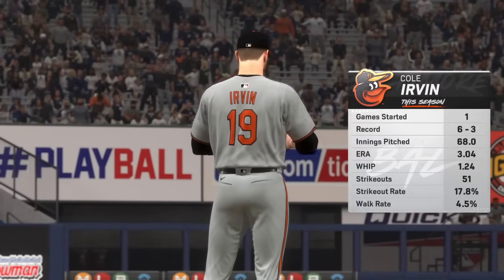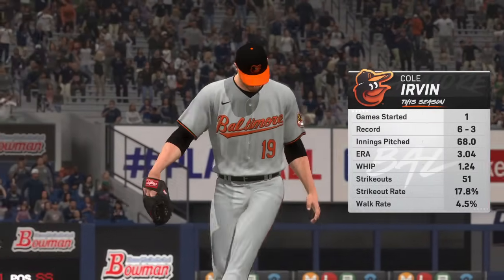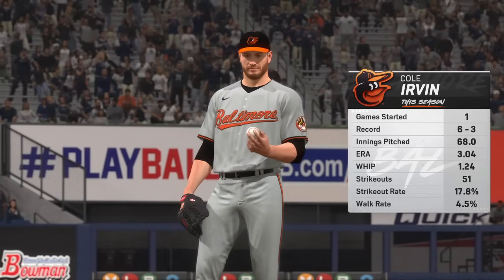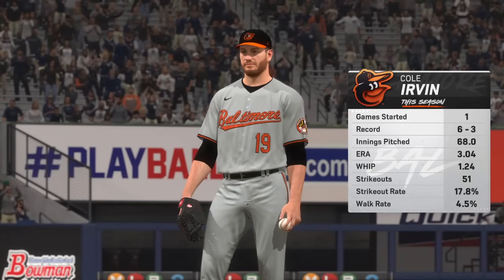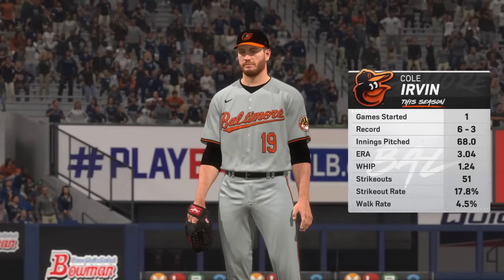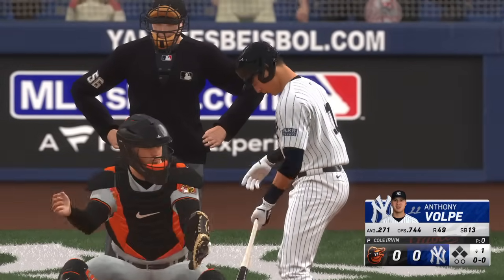Back in New York, and getting the start for Baltimore, Cole Irvin. Well, that WHIP is just below the league average — and that's a good thing in this case, not allowing too many base runners. So on most days, he's going to go out there and compete and put his team in a position to win, and I expect to see that from him today. And stepping in for the Yankees, Anthony Volpe.